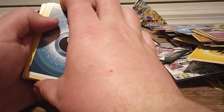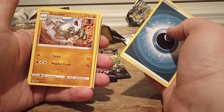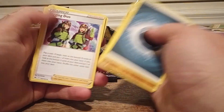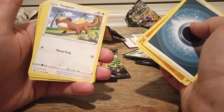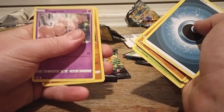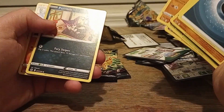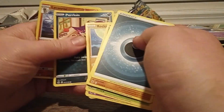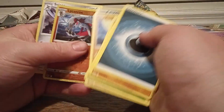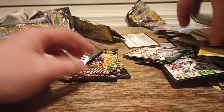Still not necessarily what I'm looking for, but it's okay. Gravel Arm, Digging Duo, Matang, Yangoose, Trubbish, Exeggcute, Rock Rough, Purrloin, Lichirock, just regular Scizor.